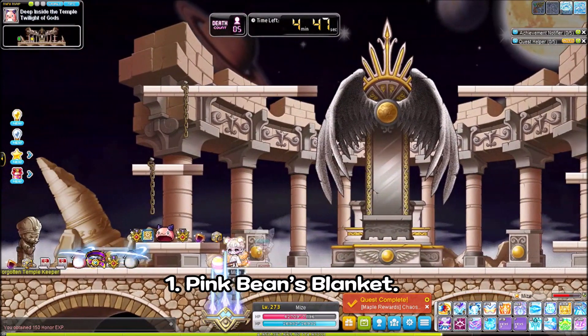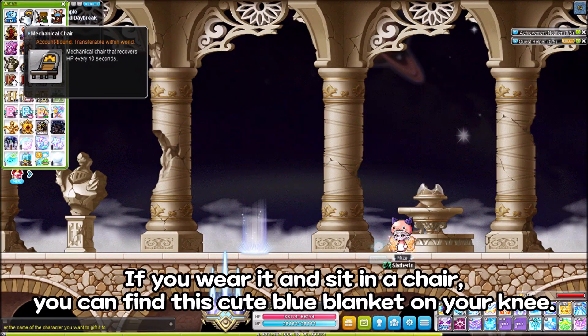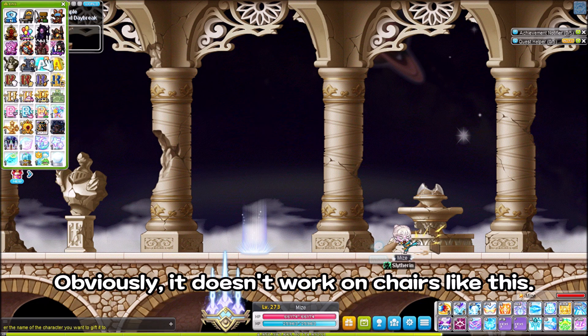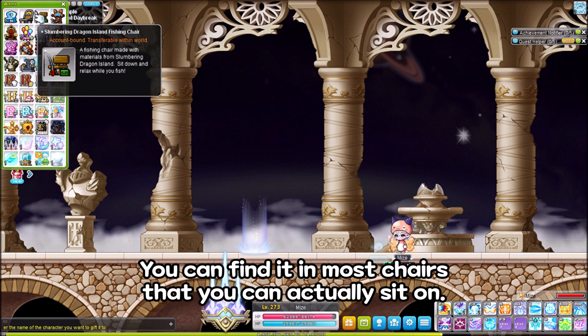First, Pinkpin's blanket. When you defeat Kale's Pinkpin, you can get these Pinkpin outfits. If you wear it and sit in a chair, you can find this cute blue blanket on your knee. Obviously it doesn't work on chairs like this, but you can find it in most chairs that you can actually sit on.